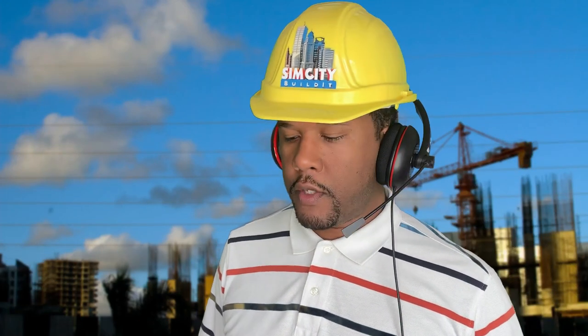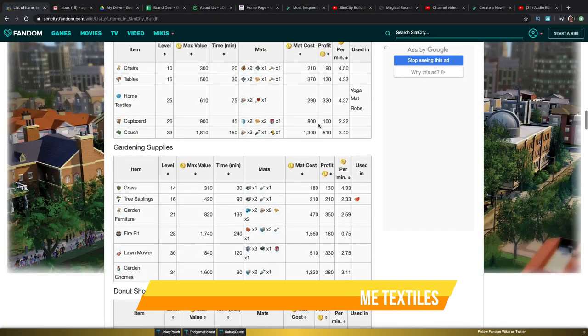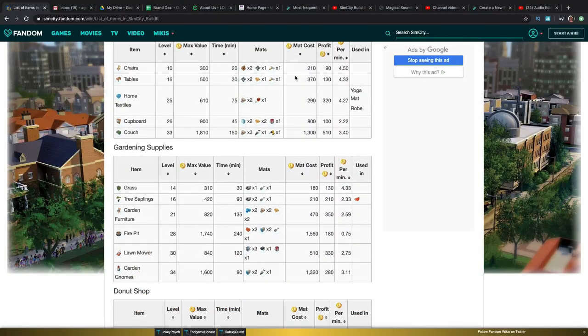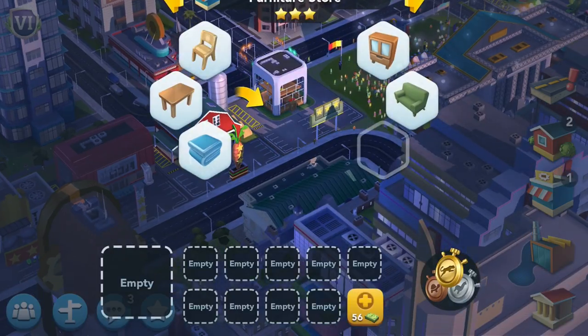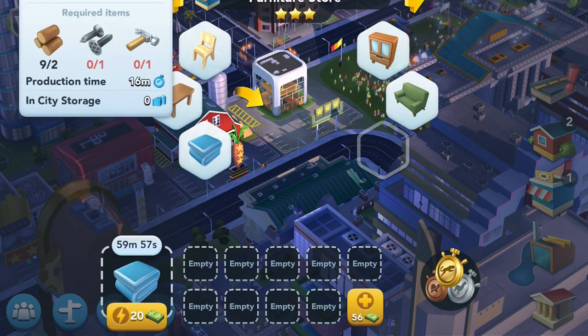The furniture store — I will encourage you to make chairs and home textiles. Home textiles are one of those things that sell for a pretty good high profit. They use the measuring tape, so that's one of the ways you could use that. Chairs use hammers and nails, and the stuff doesn't take that long to produce. So sell those home textiles and sell those chairs in the Global Trade Headquarters.